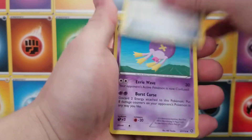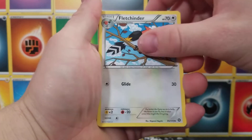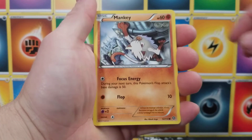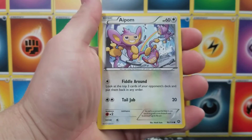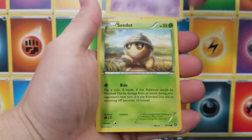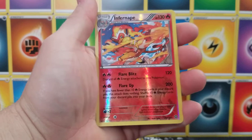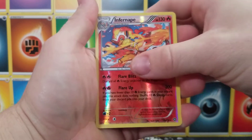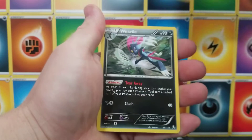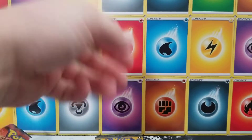Greedy Dice, Drifblim, Fletchinder, Croagunk, Mankey — cool, we've got a Mankey, and a couple monkeys — Aipom, Drifloon, and a C-Dot. Reverse Holographic Infernape. Nice, very nice. And the rare is a Weedle. Disappointed, but that's okay.